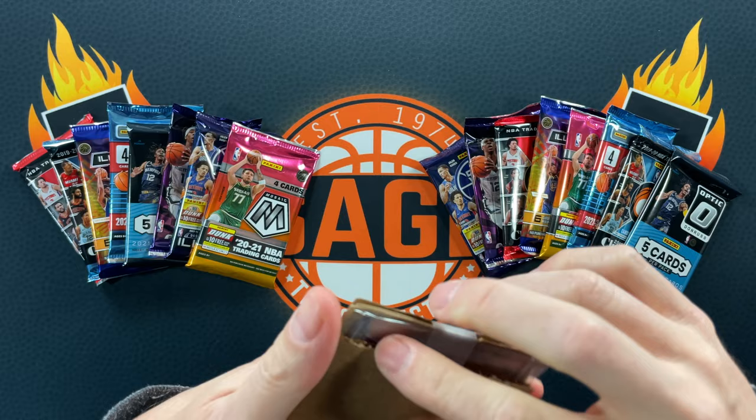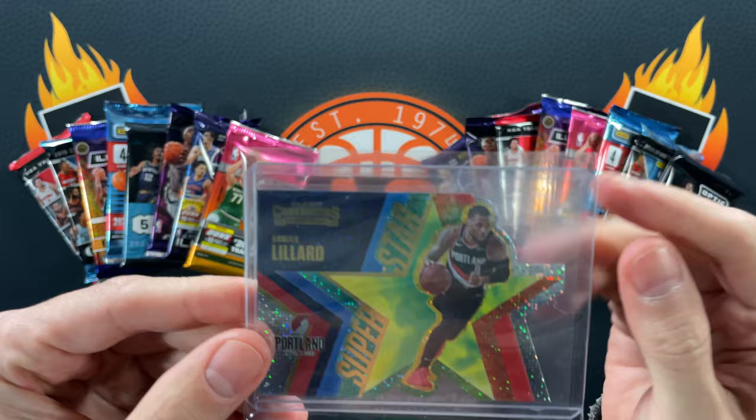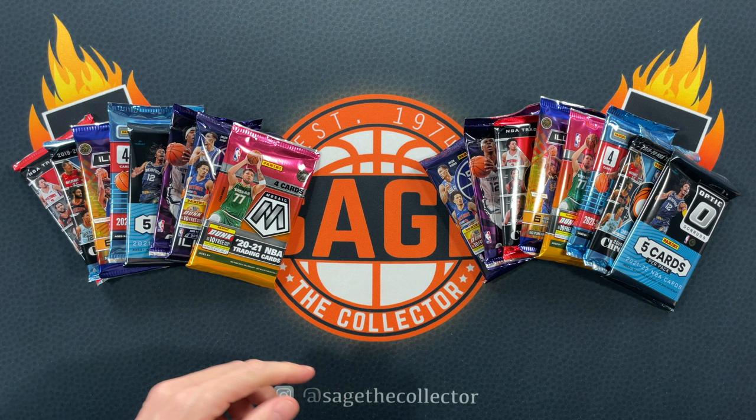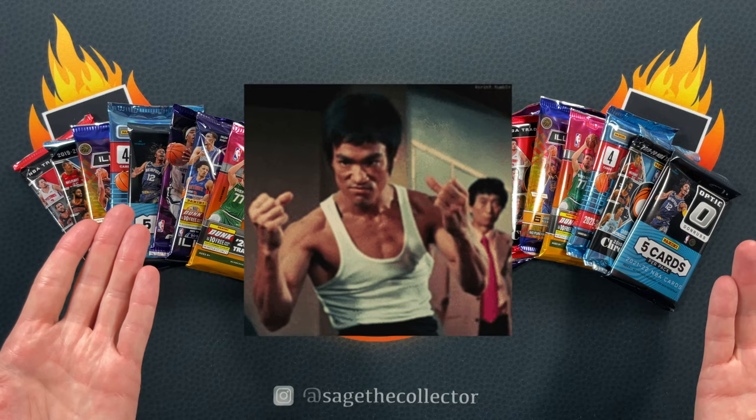Let's see — oh, lucky Pat! Lucky, lucky — there you go. Damian Lillard superstar die-cut. Slowly chipping them off the list. That's off the superstar checklist.